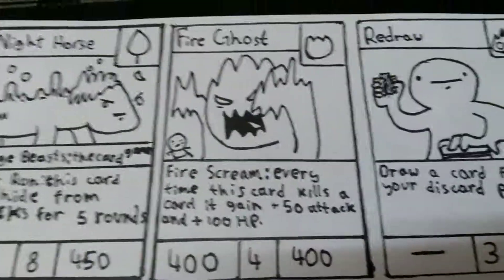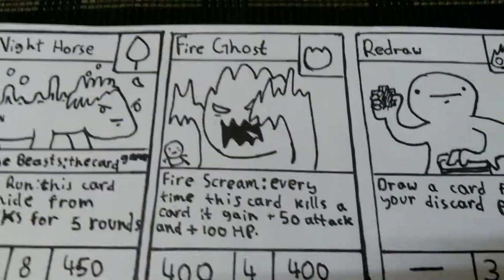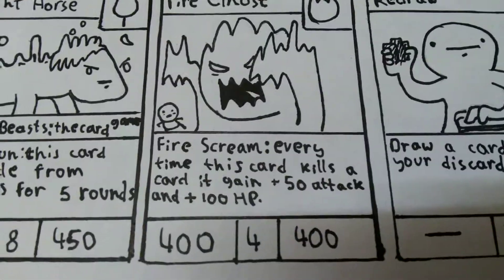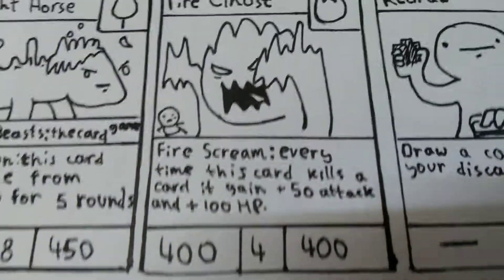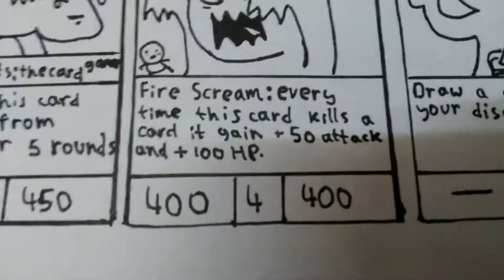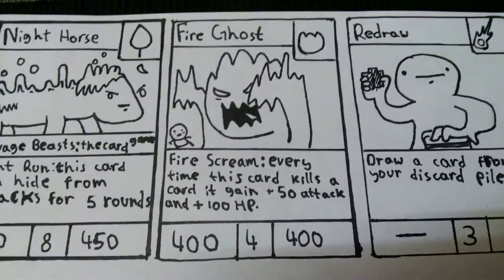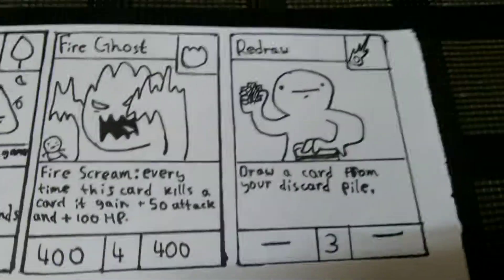The next one is Fire Ghost, a fire type. This is not suggested. The ability is Fire Scream — every time this card kills a card, it gains plus 50 attack and plus 100 HP. 400 attack, costs 400 HP.